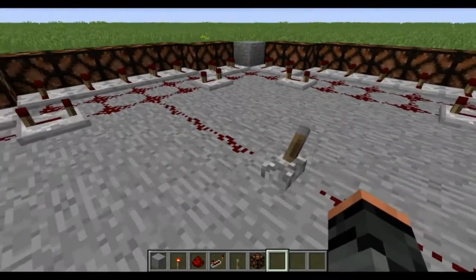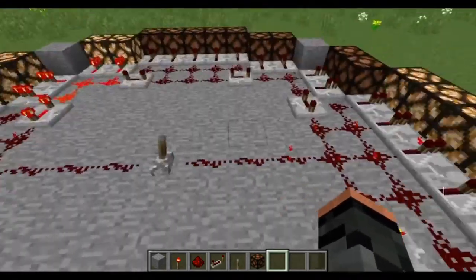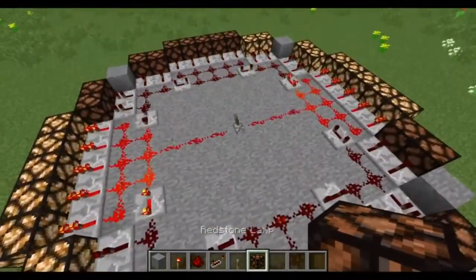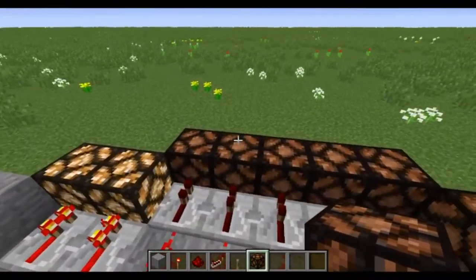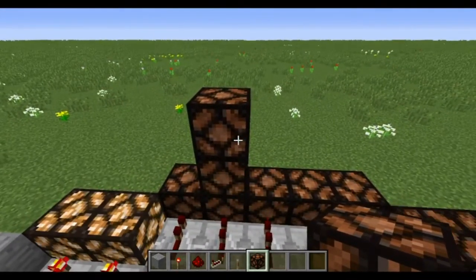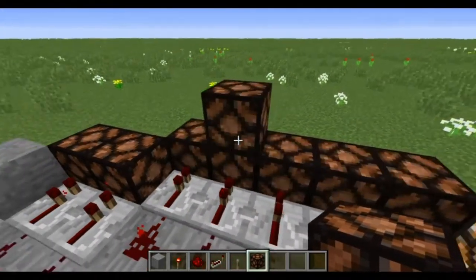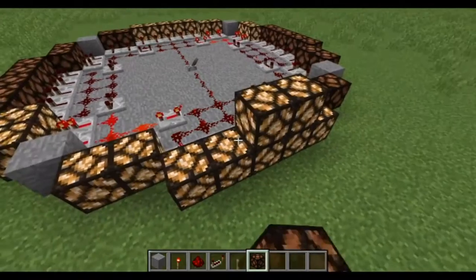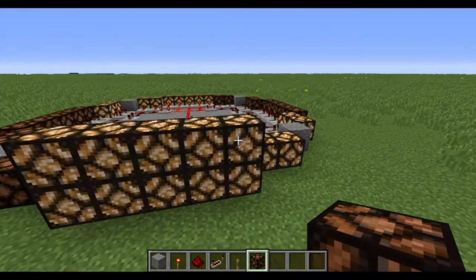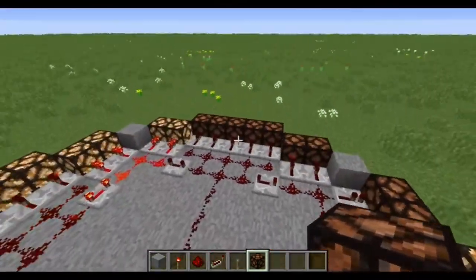So let's go ahead and test it. Throw the lever, and as you can see we can quickly switch it on and off. And there we go — we have a working redstone lighthouse. Watch what happens when I add a light — it lights up too. Now if I add a third one, that one doesn't light up. That's because the redstone signal only transfers up by one block. So this really works out if you want to have a two-block high redstone lamp.